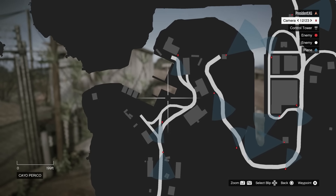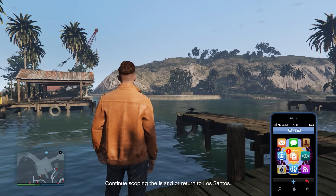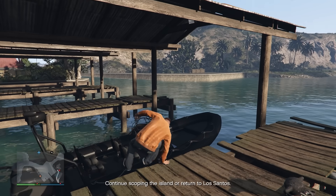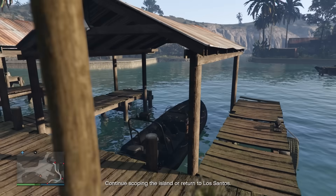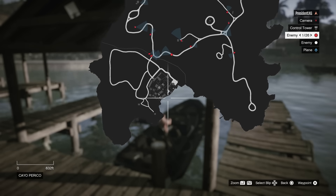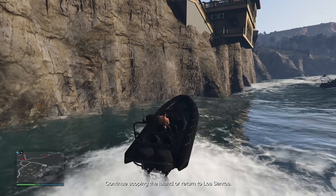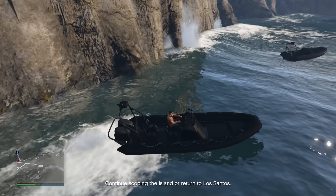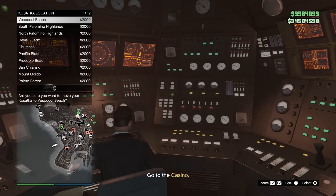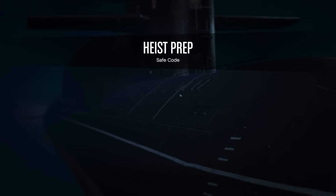If you haven't scouted the main dock, head over to that section on the island and all you have to do is take a picture and send it to Pavel. If you haven't scouted the drainage tunnel, take the dinghy from the main dock and drive over to the base of the compound — if you drive close enough to the cliff, the prompt will show up. Once done, head back to the Kosatka and fast travel to park at Vespucci Beach, which is the best location for every setup mission.